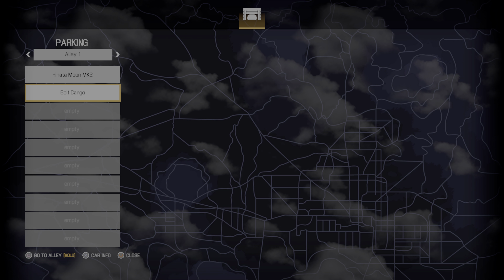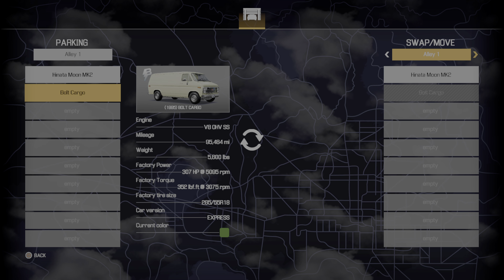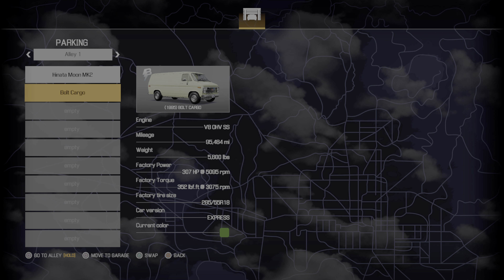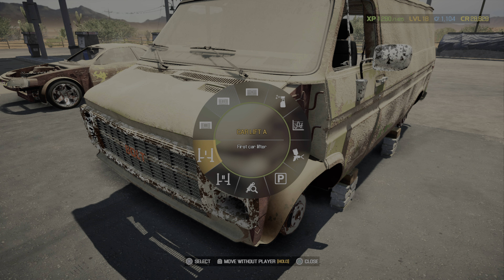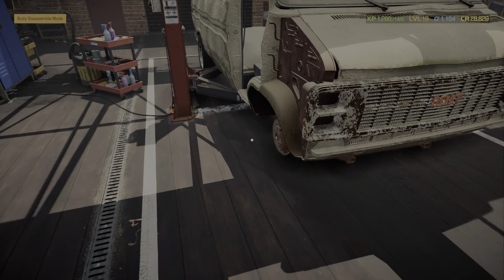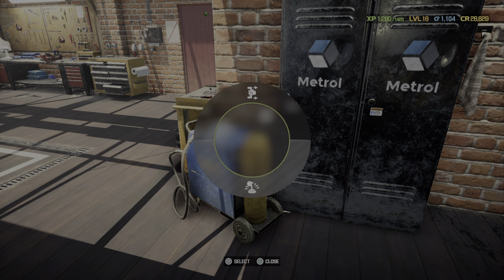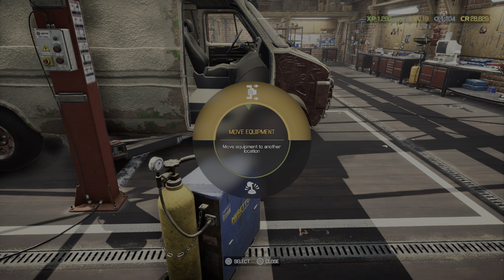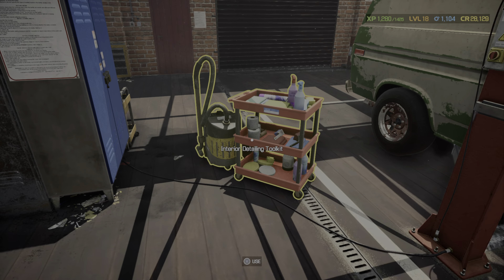I'll show you guys the parking lot. We're just going to quickly flip this van — that was an expensive vehicle and I don't actually plan on doing anything to it. We're just going to move it inside, clean it up, and sell it. I can make a quick buck on it. The welder actually has a different animation now — it actually does something; it doesn't just magically fix the car.